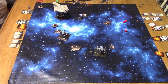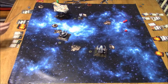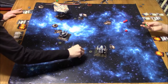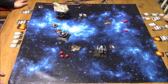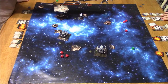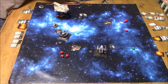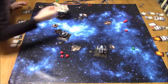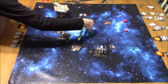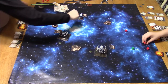Both IGs have used their Hot Shot Blasters, so I have to use my forward firing arc wherever possible. I decided to go after the A-Wing first — no asteroid to worry about, and he was pretty weakened. Spent my focus. He has to roll 3 evade here to not die. Oh no — it was the Ghost I attacked. I should have attacked the A-Wing.